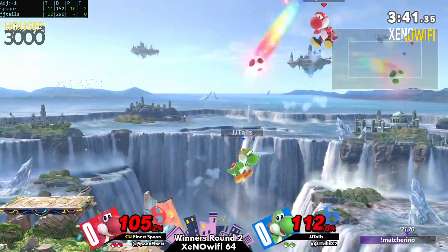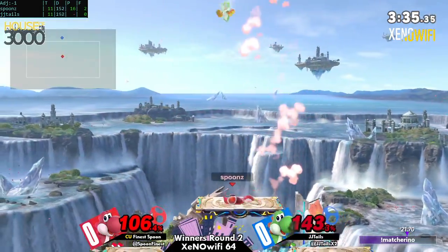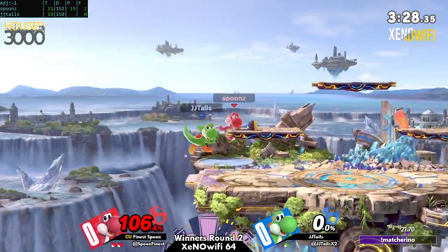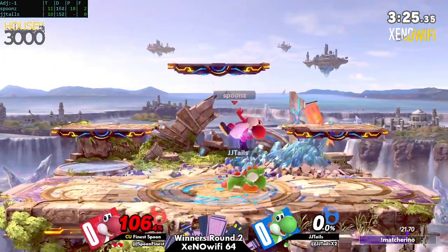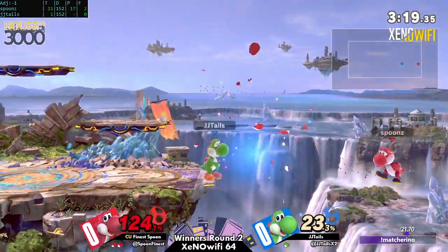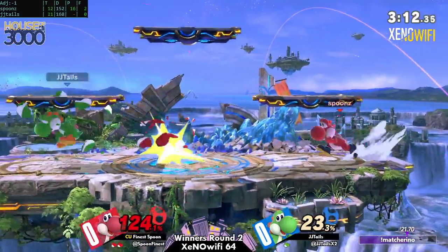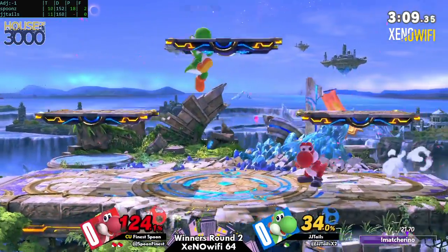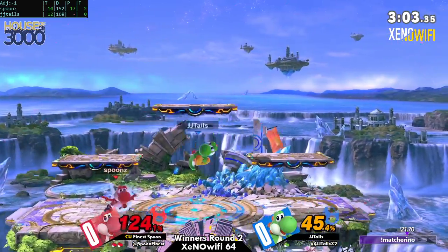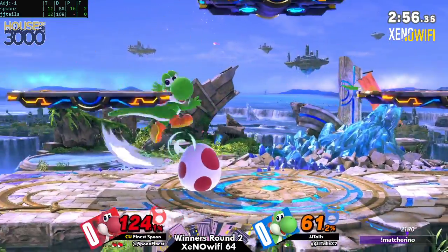Things are very even right now. Finest Spoon takes that second stock. Loving to see that kind of neutral play because, as said before, this is a character that struggles in shield and has a hard time killing once they reach kill percent. Spoon's forward air conversions have been pretty crazy — a couple forward air conversions off the platform, forward air into up-air as a kill confirm, even though it's a very hard whiff punish tool. Great realization of the forward air from Spoon.